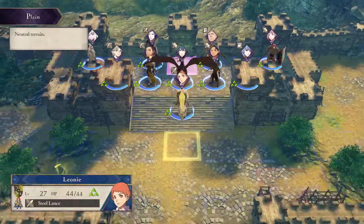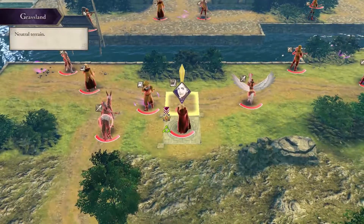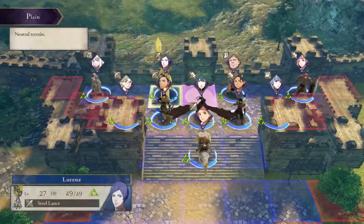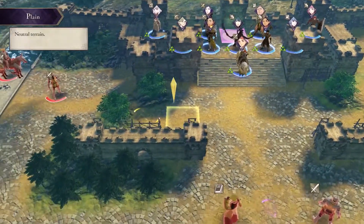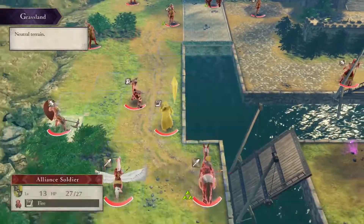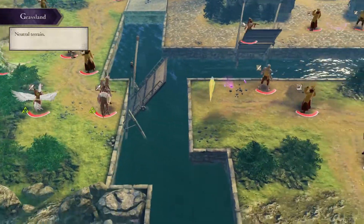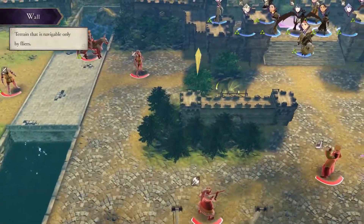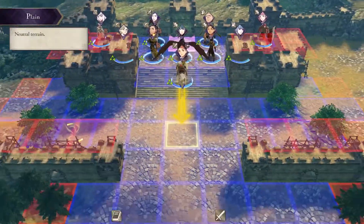As I have a flying Byleth, I could probably easily just fly over and take out Acheron, and I'm probably going to do that. But it's important to note that if you don't have a flying unit, which is entirely possible at this point of the game, you're going to have to rely on bridges or long-range attacks to reach him.